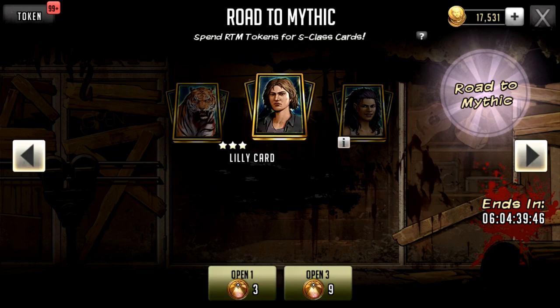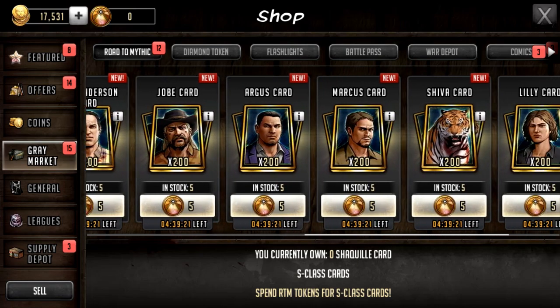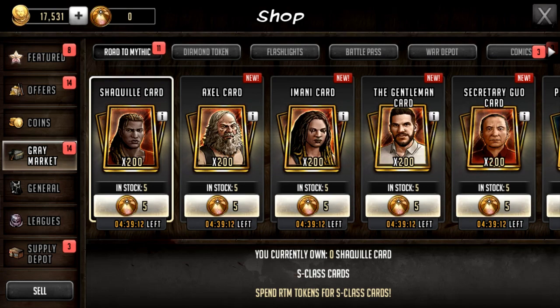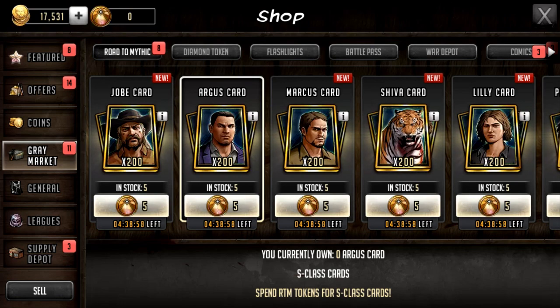If you want to specifically target one character, you can do that via the gray market, though it'll be nearly twice as expensive to get the 200 cards. You can get up to a thousand cards per day, and the set resets every day. For example, Argus appears twice and as a more recent character he's expected to give a better exchange rate in the conquest update museum, since more recent characters give you more extra mythic tokens and mythic characters.